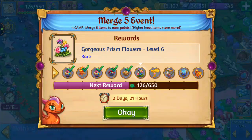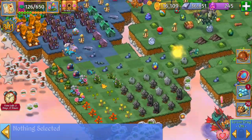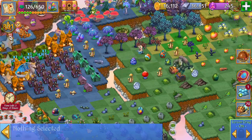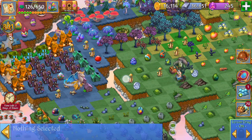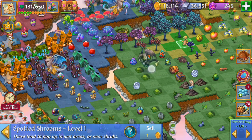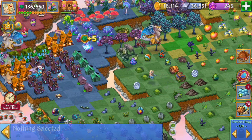The next reward that we have on the list is going to be those gorgeous prism flowers. I'm just going to take a screenshot for toastedboutique.com real quick for the rewards page. I'm going to sell these fungus logs. I don't really want this necromancer grass — we can trash that. Those puddles made a bunch of mushrooms everywhere so I'm going to clean these up. I've got another five merge with the spotted shrooms there, and next we'll be able to merge these five hero mushrooms.